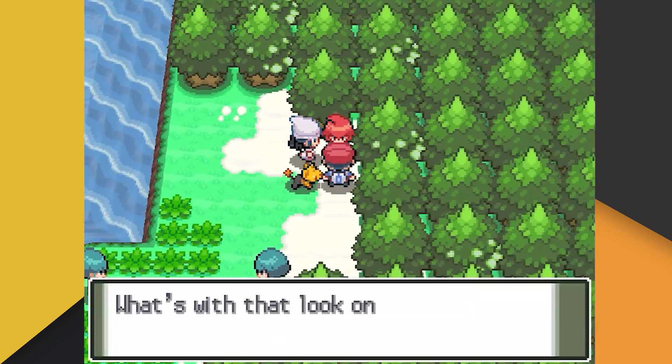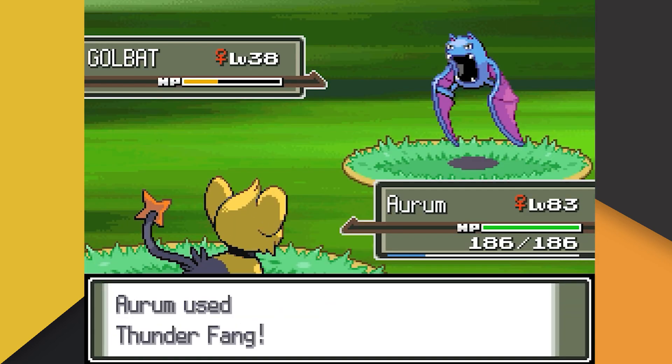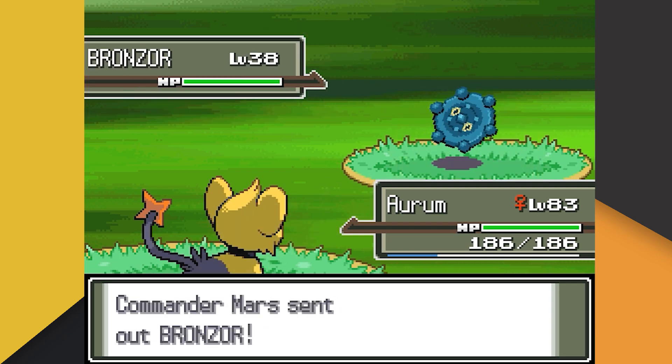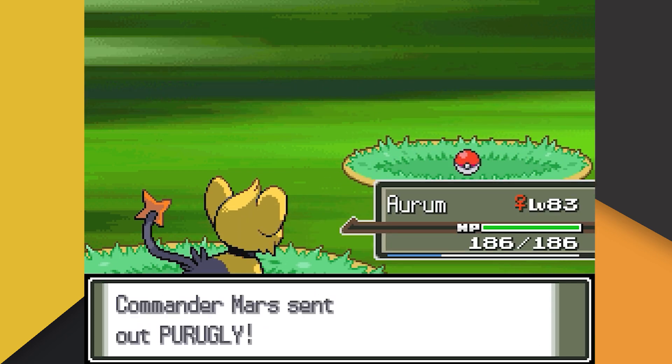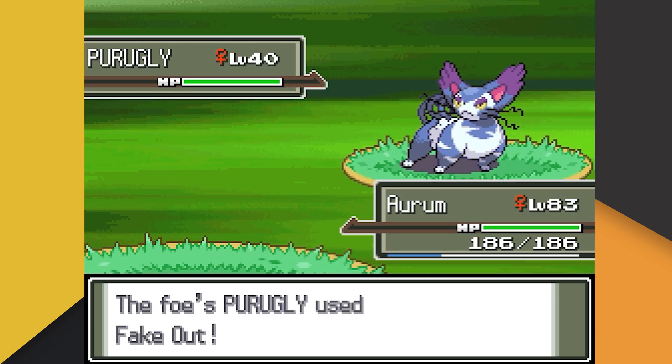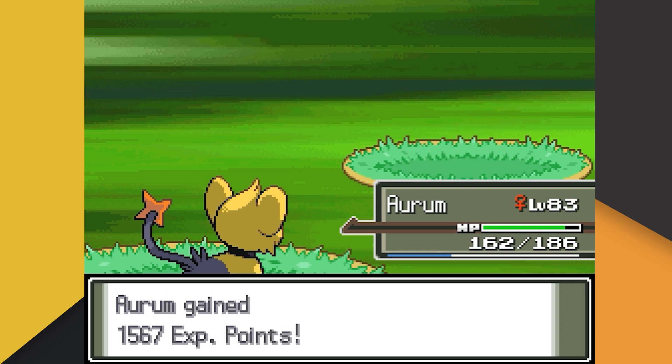After beating up Saturn, we've got to deal with another Team Galactic Commander — our second battle against Mars. Mars leads with her Golbat, who goes down to Thunder Fang. Up next is Mars' Bronzor, and again we choose Crunch to deal with this adversary. Mars' last Pokemon is her Purugly, who has the audacity to use Fake Out against us, prompting us to end its free trial of life with a crit Return.